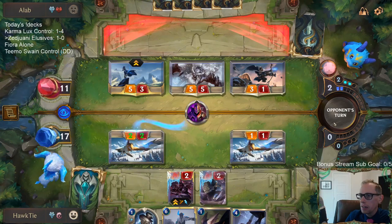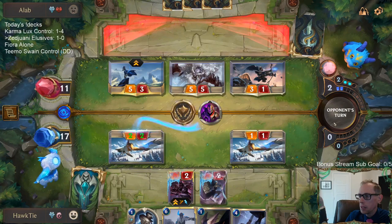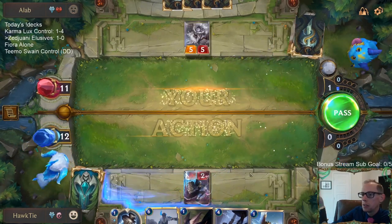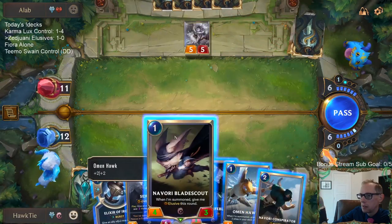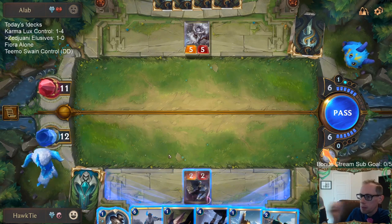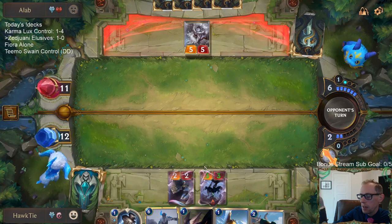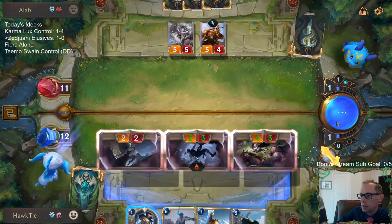It's probably better to go all these Elusives and then attack with Elixir of Iron still after the attack, then play Omenhawk post-combat. These Brittle Seals are killing me. They're not able to Frostbite the Living Shadow that was coming in — they couldn't Frostbite that.